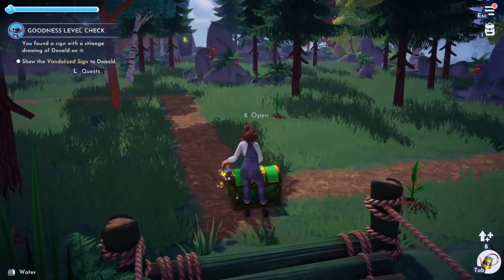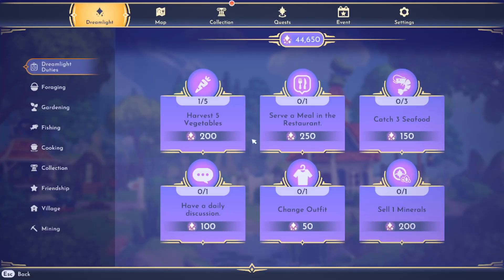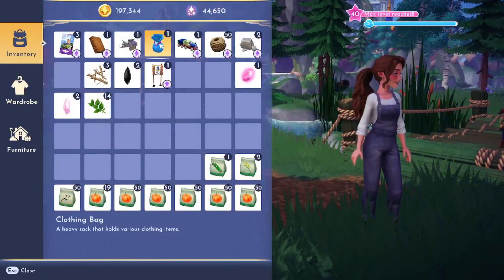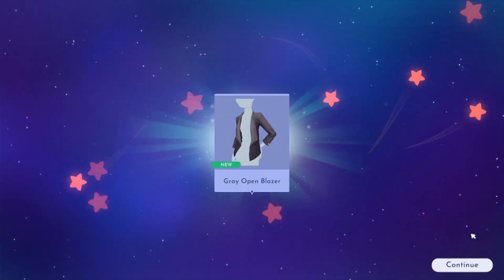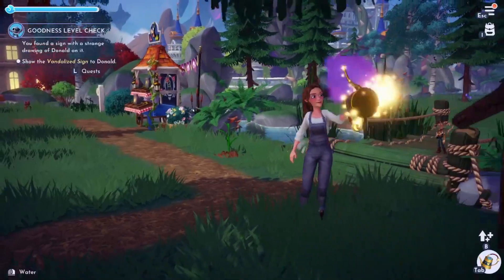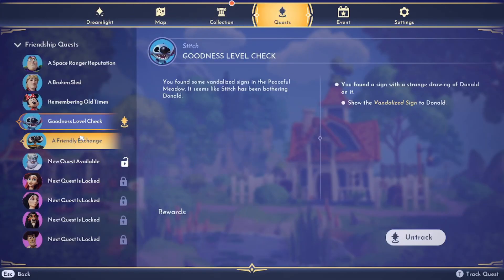There's a chest here - I'm gonna grab that and use the cute little gift I got. All right, nice blazer! So let's see what is next on our agenda.